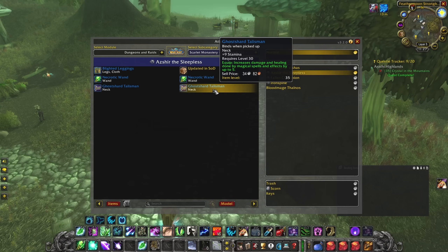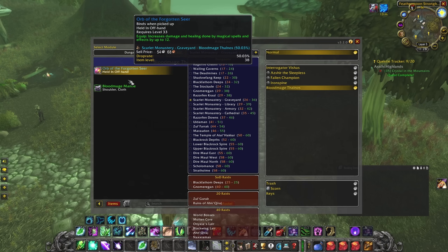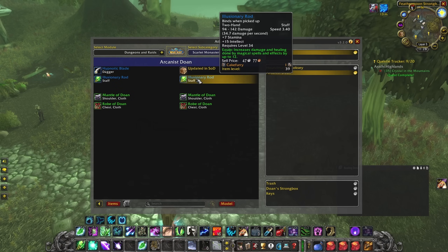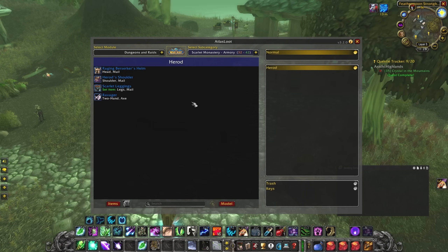From Herod there isn't much; the necklace is okay if you have nothing better. From Thalnos, grab the shoulders if you skipped RFK. The offhand drop isn't useful since you'll mainly use a staff. From the Library, the Illusionary Wand is really good — the Intellect helps a lot. Skip Mantle of Doom and Robe of Doom; they're just Stamina and Fire resistance.